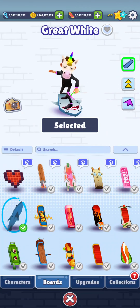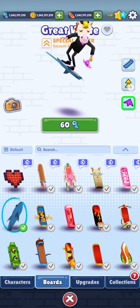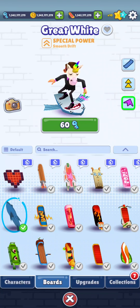Once you are in the boats section, make sure you have unlocked the Great White boat first before unlocking the special power. Once you have the Great White boat, select it and then look at the top right where you can see two special powers: Smooth Drift and Super Speed.